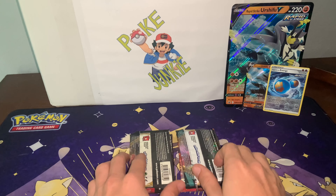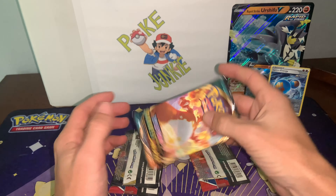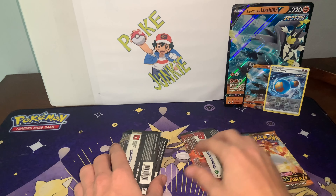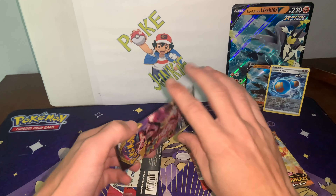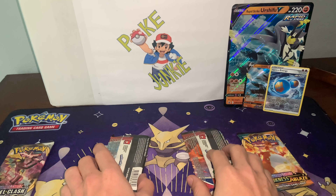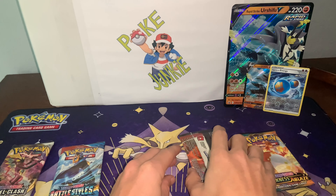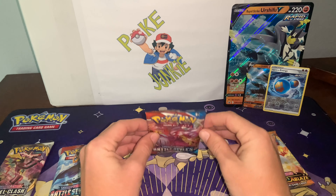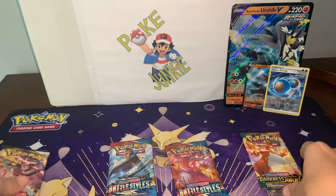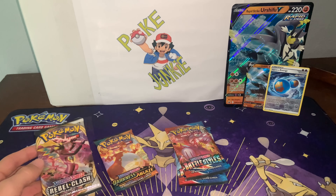Let's see what we got for booster packs boys. Starting with the top right here — we got Darkness of Blaze. I like that. And then on this side we got Rebel Clash. Battle Styles. And then on this side we got another Battle Styles. So we got two Battle Styles, a Rebel Clash, and a Darkness of Blaze. I think we start with Rebel Clash and move our way through, end with Battle Styles.